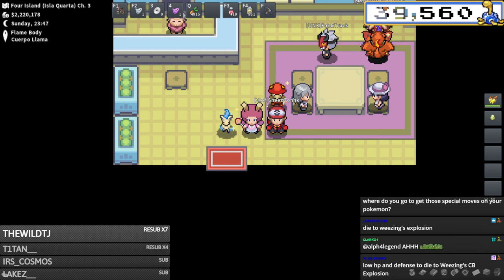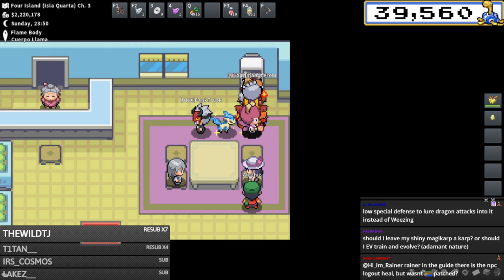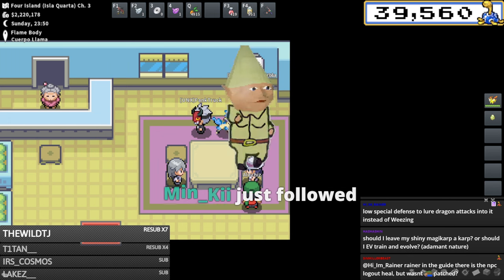Rainer just explained - you need the low HP and defense IVs on Hydreigon to make sure you die to Wheezing's Choice Band explosion. Got it. While I'm waiting for this to hatch I probably should start the next pokemon, so let's go ahead and do Togekiss - Togekiss is the easiest one to breed.